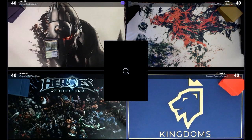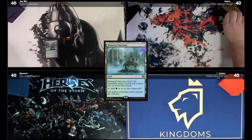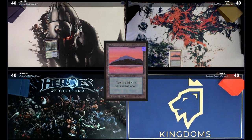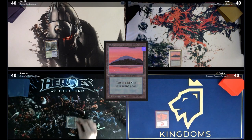Game 1 begins. Jon draws for turn, plays Botanical Sanctum, and passes. Jason draws and plays an Island. Carlos draws and plays a Mountain, passing turn. Spencer draws and plays Myriad Landscape, passing turn. Jon plays a Swamp and passes. Jason plays a Mountain and Talisman of Creativity, passing turn to Carlos.